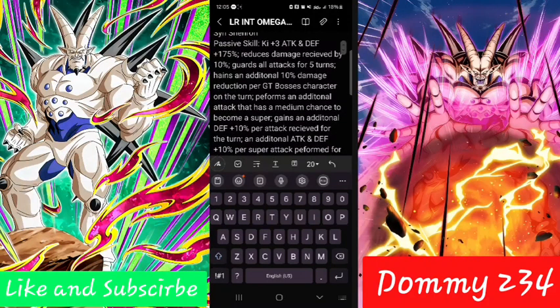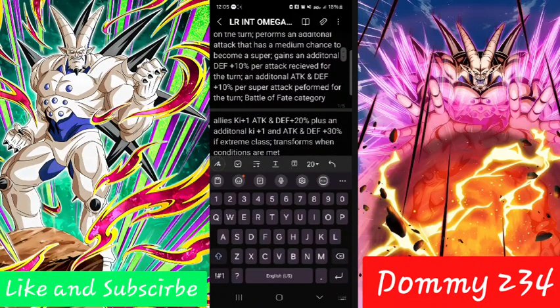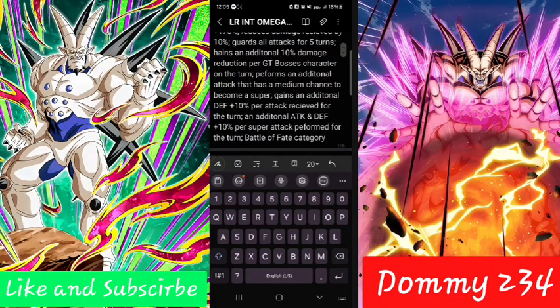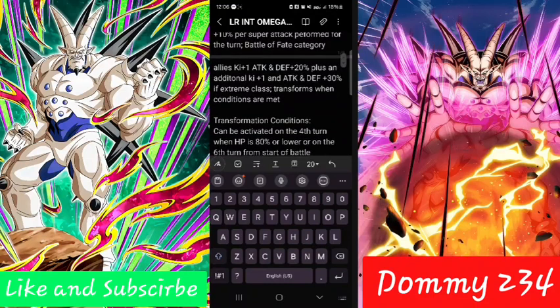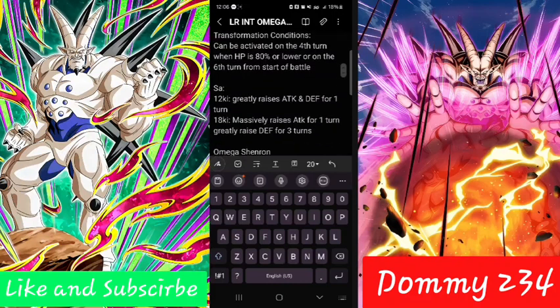Overall, defensively pretty strong, and offensively the support for the Battle of Fate category is self-excluded on those. Defense +10% per attack received sounds pretty good, and then attacking and defense +10% per super attack performed — that's not terrible because you're not going to be sitting in this state for a while anyway. Transformation conditions can be activated on the fourth turn when HP is 80% or lower, or on the sixth turn from the start of battle — pretty good transformation conditions.